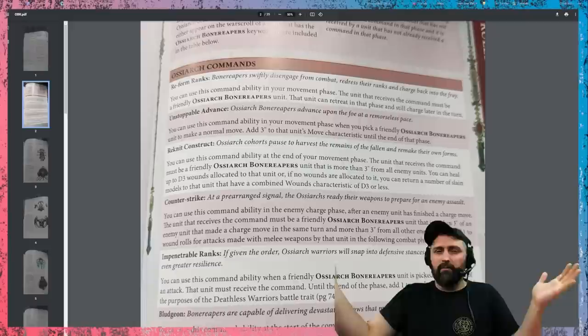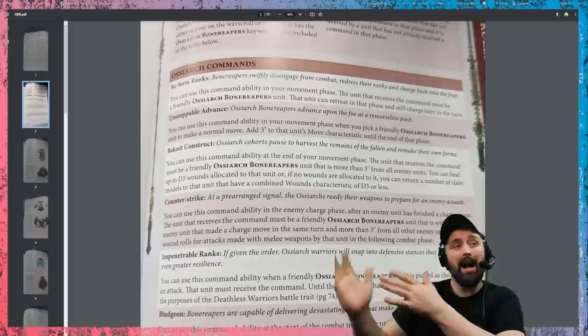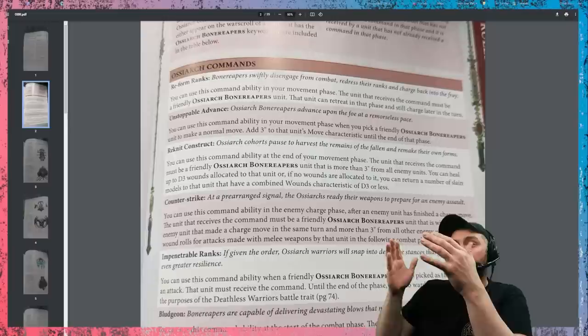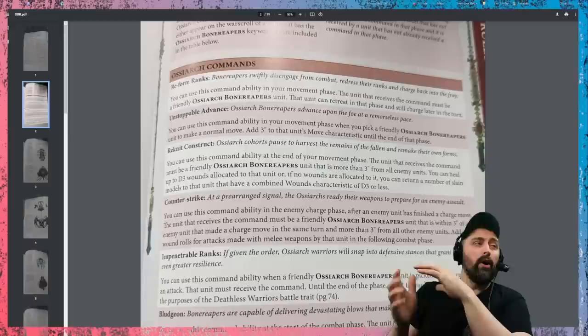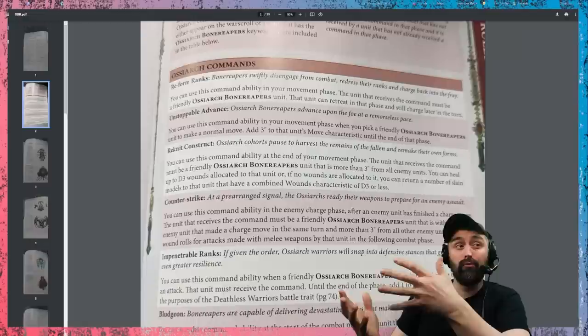Knit Construction is actually very stealth good — one of those you read and think 'meh,' but it's really, really powerful. You return D3 wounds to an OCR Bone Reapers unit as long as it's outside of three inches of an enemy unit. D3 Mortek Guard going back into a unit is a really good example, but the one I really like is being able to heal heroes and characters. D3 is pretty powerful, especially in conjunction with the heroic action to heal as well. Over the course of a battle round you can heal up to 3D3 to a single hero, making them very survivable.